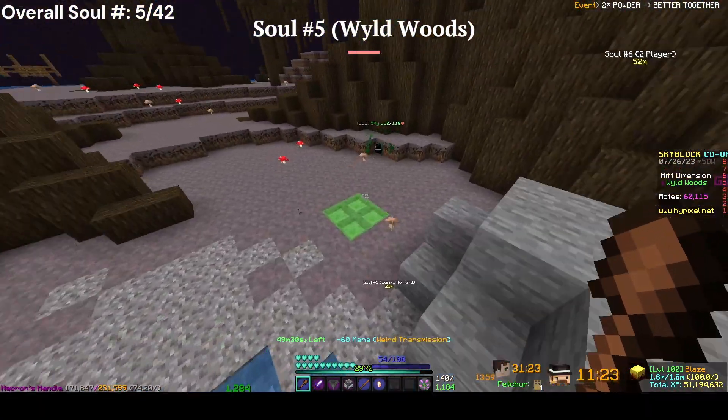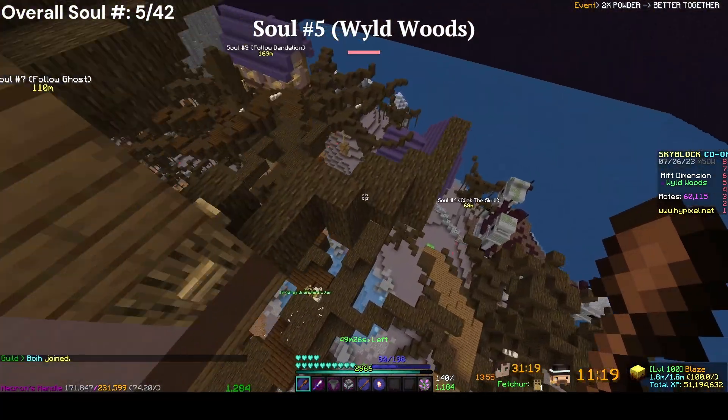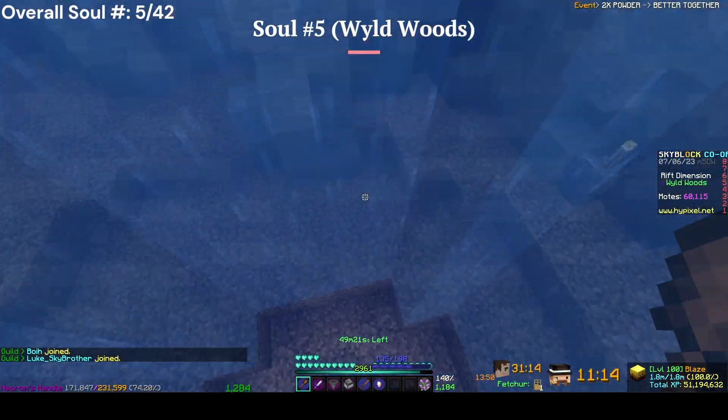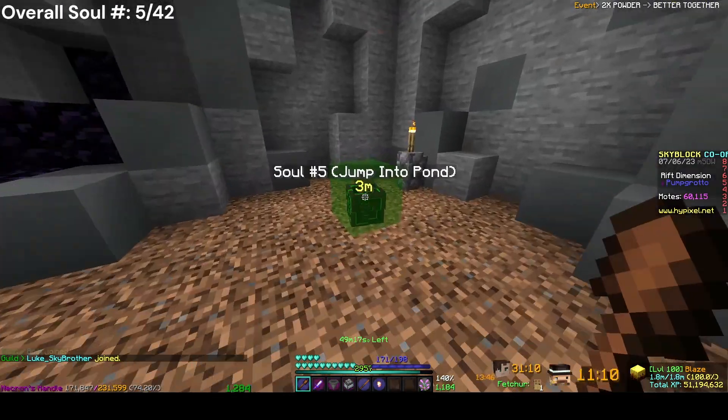To get in there, you want to jump on this jump pad, go up here, and then jump into it from a high place. You'll fall right through, and the soul is right here.